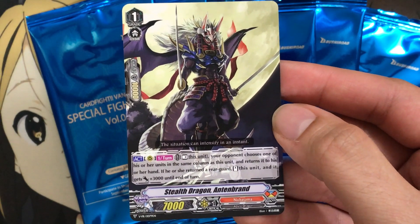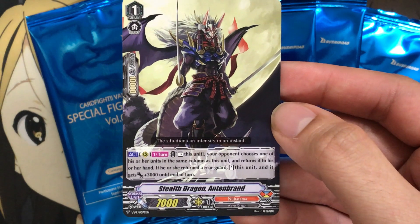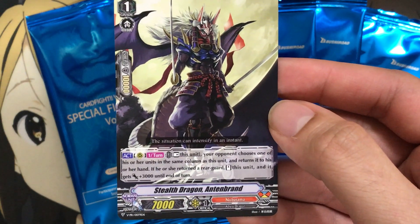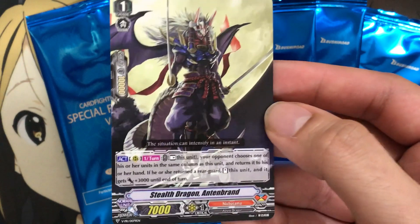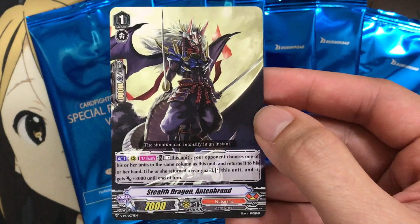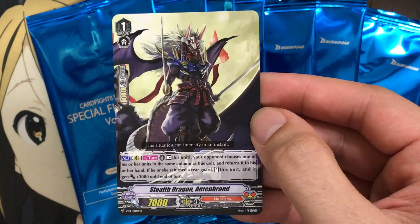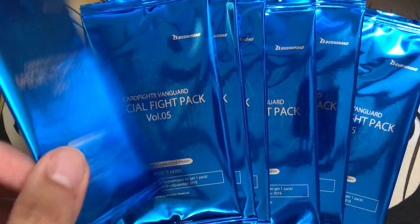It is Stealth Dragon Antin Brand, a rearguard effect grade 1. Once per turn for Nubatama, you can rest this unit. Your opponent chooses one of their units in the same column as this unit and returns it to their hand. If they returned a rearguard, stand this unit and it gets plus 3,000 until end of turn. So just a way to take care of some of your opponent's rearguards with the Nubatama. All the new effects definitely come in handy, returning them to your opponent's hand, because you can also then discard them.